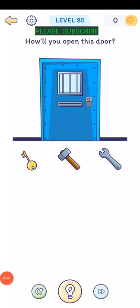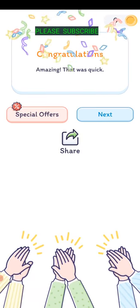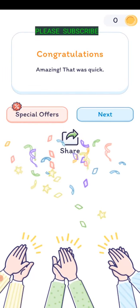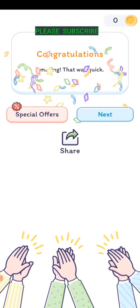Level eighty-four: how do you open this door? There's a little button on the door - just swipe up or down on that little red button and it turns into green. I think that's how I did it.